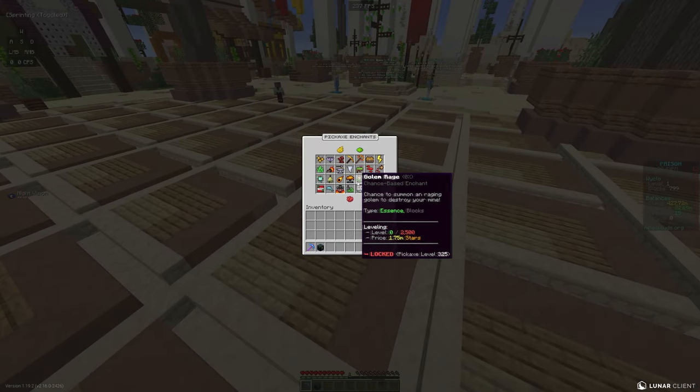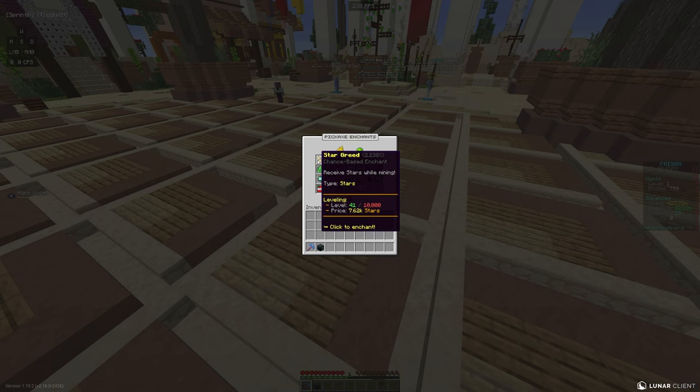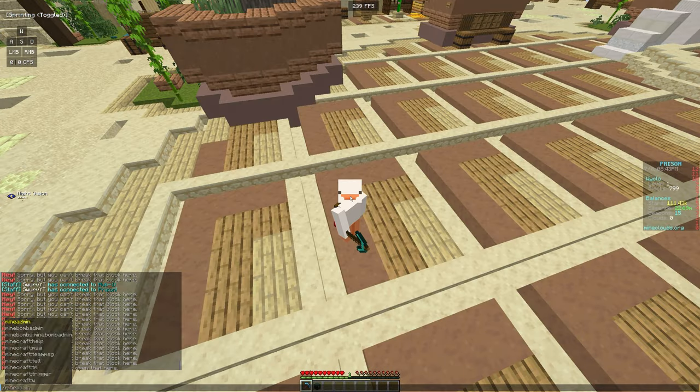Taking a quick look at all the enchants — there's basic stuff like star greed, but also a lot of custom enchants which are pretty crazy. With the stars we already have — 420 million — let's put them all into star greed. It's only at 2,000 out of 10,000, but star greed is the main way we get stars.